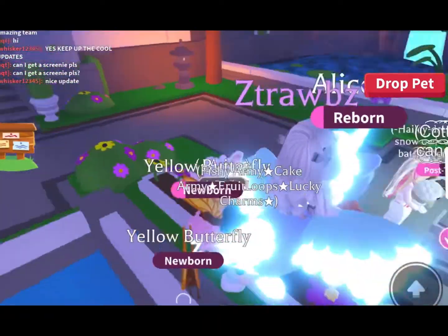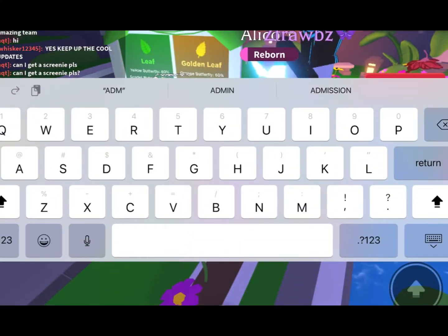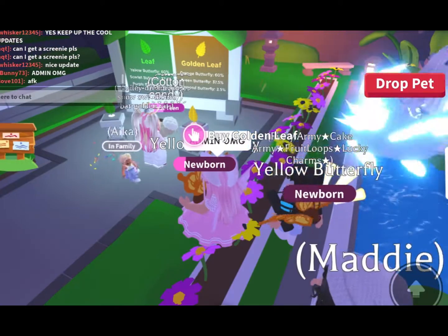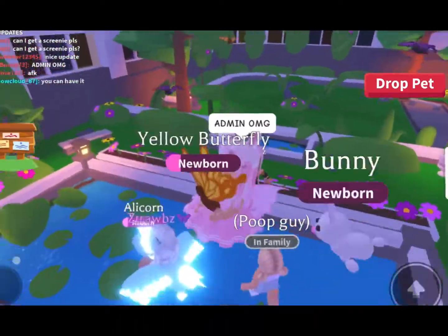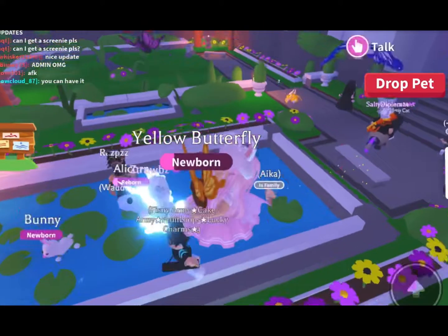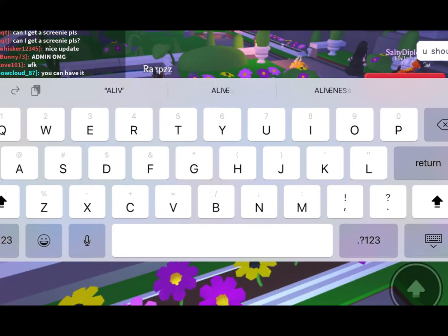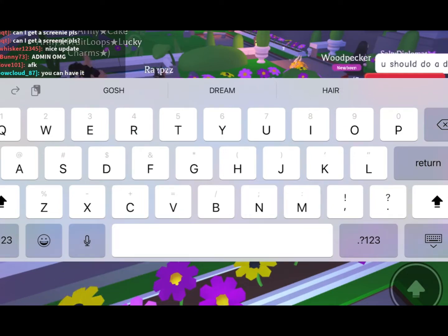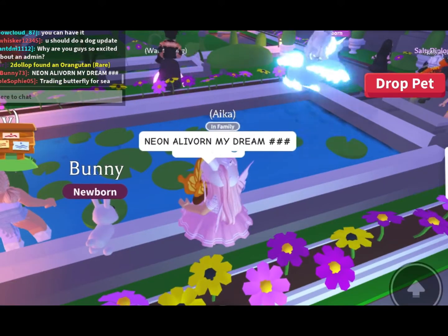You can tell it's an admin because of the purple thing. Earlier this morning when I was buying my leaves there were like two Adopt Me admins, and now there's one here too — this is so crazy. They have a neon alicorn! That is crazy.